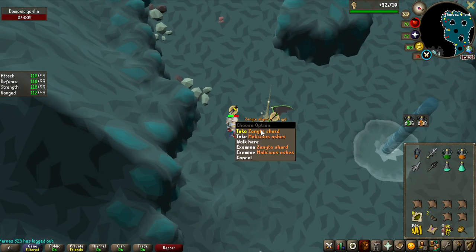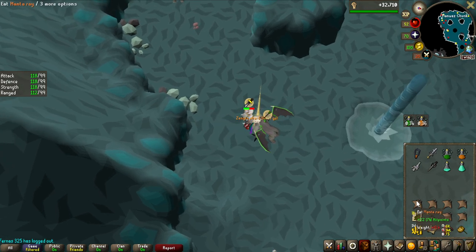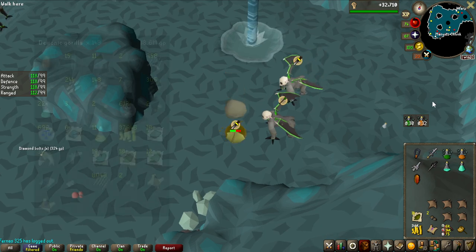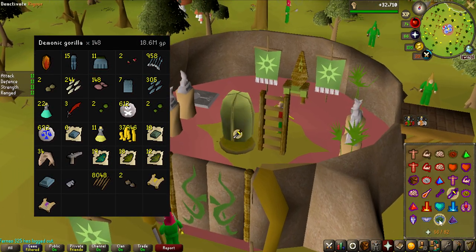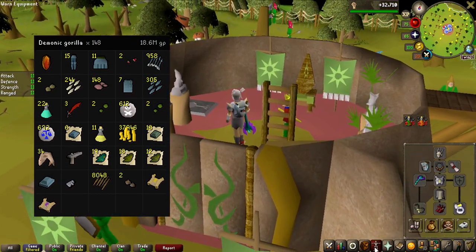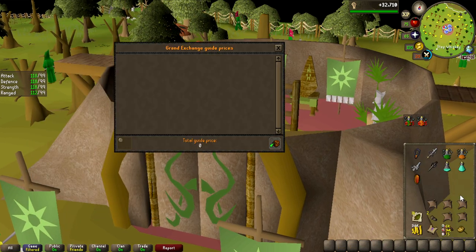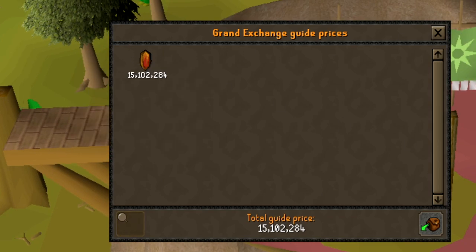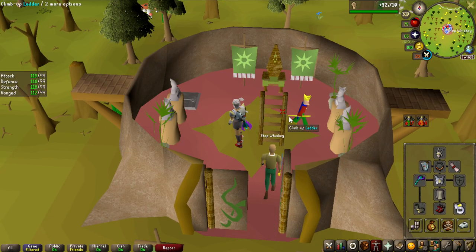And there it is — look at it! A zenyte shard! That did not take many kills at all. My current KC is 148, so actually only half the drop rate. Let me price check this... 15.1 million. We are making money here.